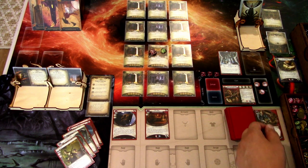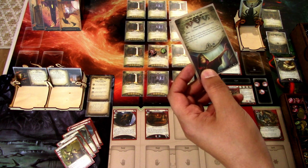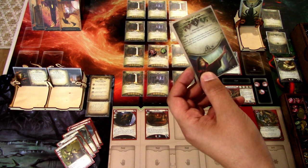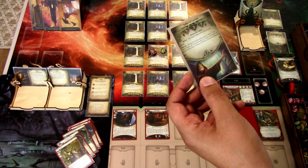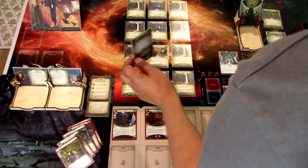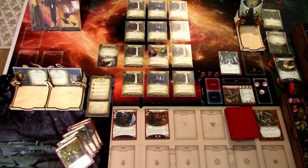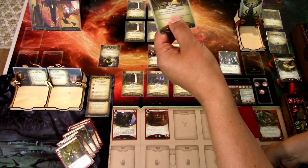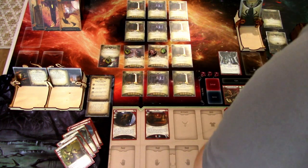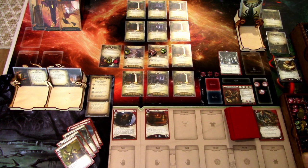We won't add a Doom. The encounter card for this round is the Seeker of Carcosa — spawn at any empty historical society location, aloof. At the end of the Mythos phase, move one clue from the Seeker of Carcosa's location to Seeker of Carcosa; if you cannot, place one Doom on the Seeker of Carcosa. I'll spawn it to one of the locations next to me. We flip this location — it is the record office, with one clue on it. At the end of the Mythos phase, that clue becomes a Doom and goes over to the Seeker of Carcosa.